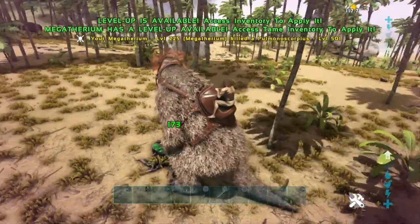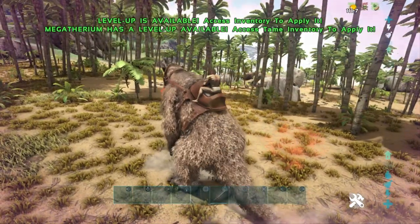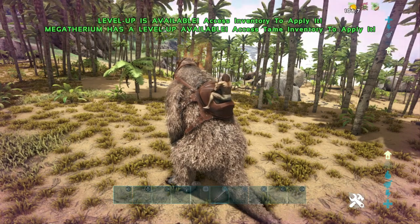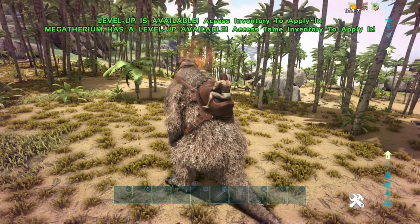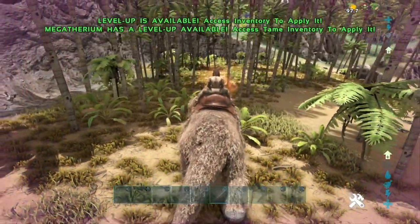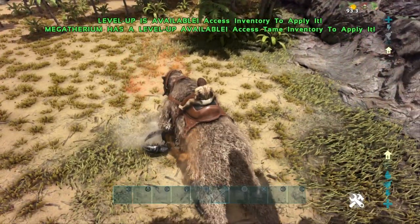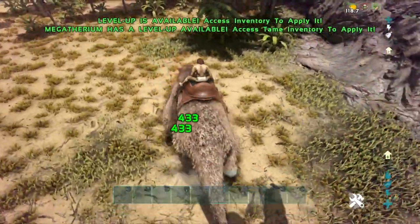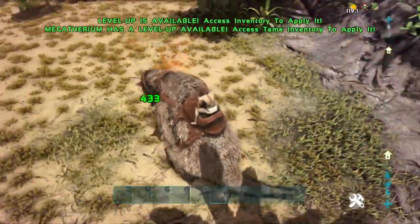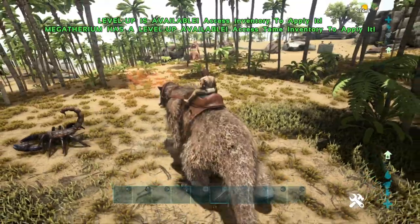Once the Megatherium successfully kills a bug, you can see in the top right corner that we get a buff called the Insect Killer. This increases the Megatherium's damage by a huge amount — it actually takes the total up to 250% against any target for 120 seconds, which is absolutely crazy. This includes the multiplication of the 150% damage bonus from the scorpion. Look at how much damage we are dealing now — 433 damage. They just disappear straight off the map.